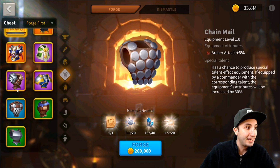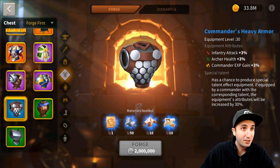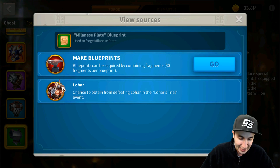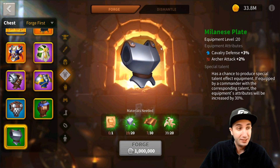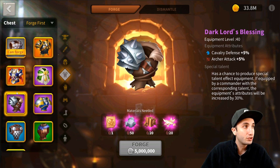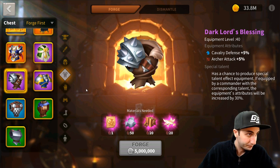One of the blueprint parts you get out of this whole grind is the Dark Lord's Blessing — this is the one I've been going for the most. It is great for archer attack; cavalry defense is okay. Honestly, there are better pieces you could look at — cavalry defense 3% for a green piece — but unfortunately for that one you're going to have to grind Lohars. While the Dark Lord's Blessing is a fantastic piece, the grind is quite big. If you're looking for archer, this is a fantastic archer attack piece. As a purple piece, I would keep it as a secondary thing to work on once you already have all your greens and blues.